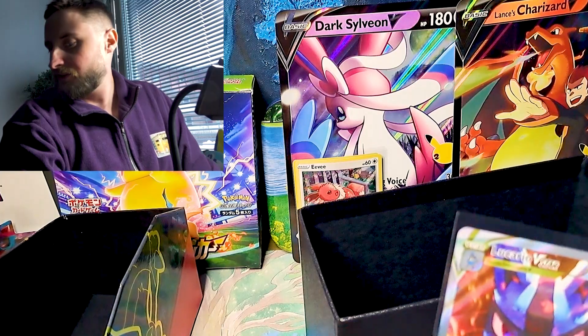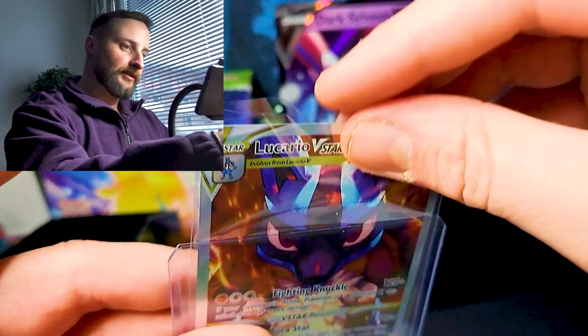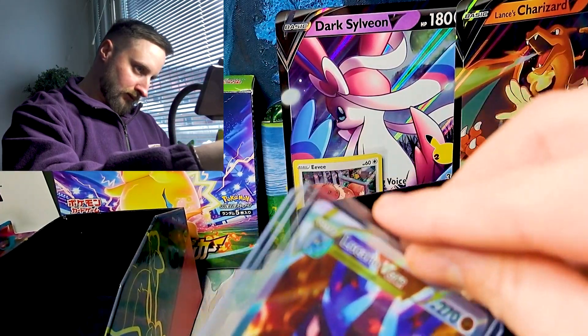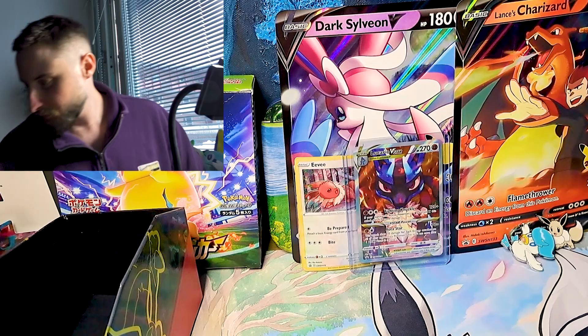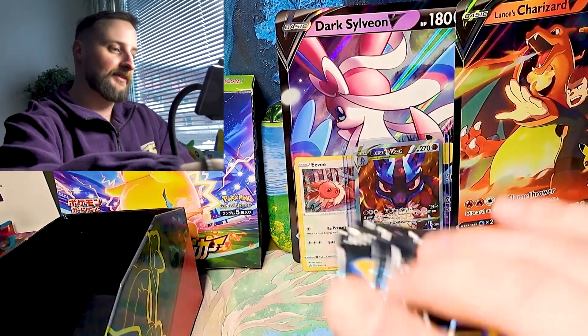Do you know how you can see if it is an alt art? When it is a normal V, it has grey borders. Like all of these cards. And that's what's always so scary, because when you get the full art, it also has grey borders. Here's the big push — use a little fluke, my bro.